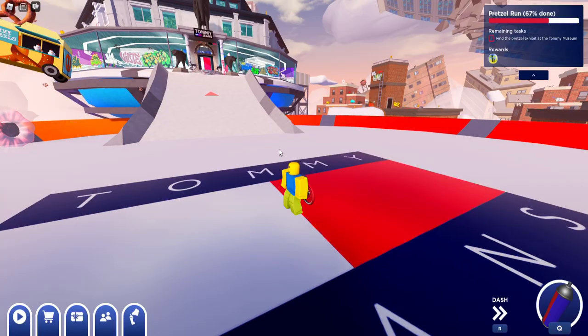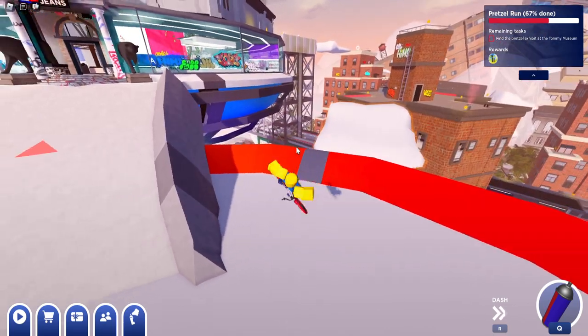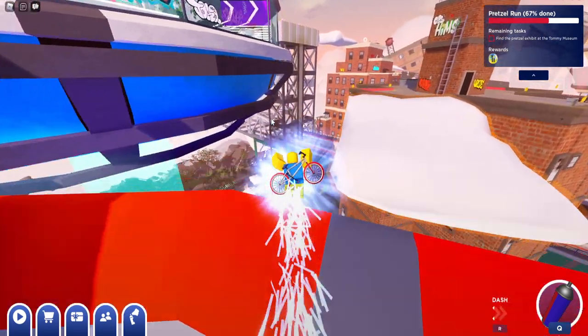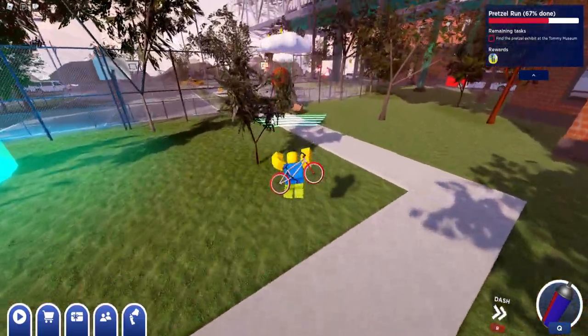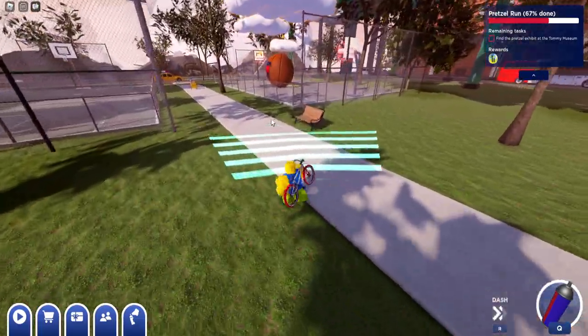So once you first pick up the quest from this guy, he wants you to go to the end of the subway. I'm going to go ahead and reset, then head over here to the back side — the end of the train tracks with the subway. Pick up the speed boosts as they will help you get there a little bit faster.